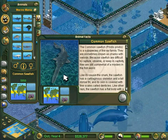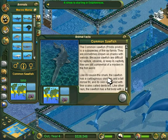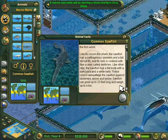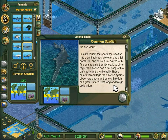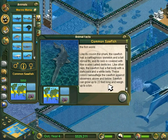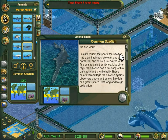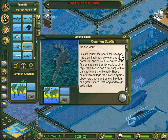The sawfish is a ray. Because they're difficult to capture, observe, or keep in captivity, they are still somewhat of a mystery in the fish world. Like its cousin the shark, the sawfish has a cartilaginous skeleton and a tall dorsal fin, and its skin is covered with fine scales called denticles. Like other rays, the sawfish has a flat body with a dark back and white belly — these colors camouflage the sawfish against observers above and below. Sawfish can grow up to 23 feet long and weigh up to a ton.